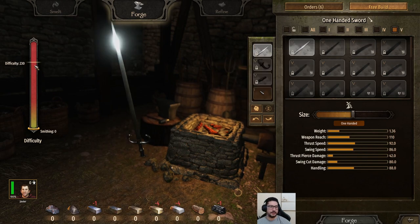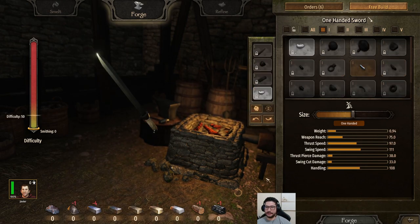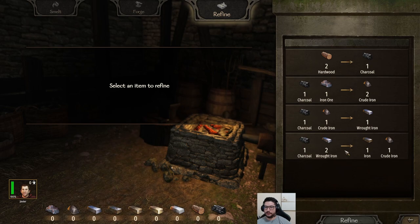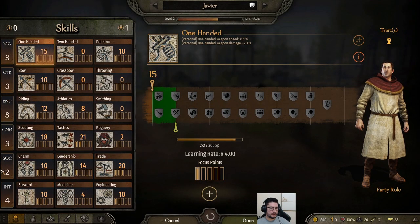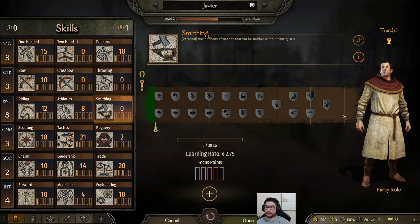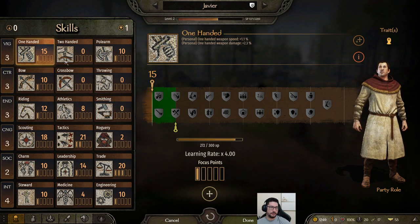You unlock new weapon parts by destroying equipment dropped by bandits. The difficulty increases based on the part you're choosing — a tier 5 part is much more difficult to use. If you make everything out of tier 5 the weapon is very difficult to craft but has great stats: 110 weapon reach, damage values of 80, 42, 86, 92. A tier 1 weapon would be much weaker — 38, 33 — but much easier to make. If you're going to focus on smithing, make sure to increase your focus points in the smithy skill.